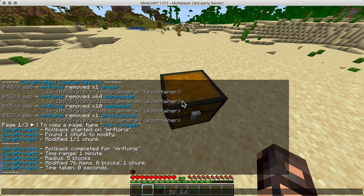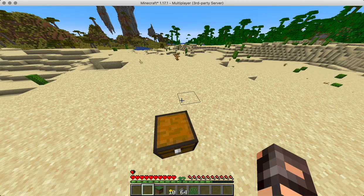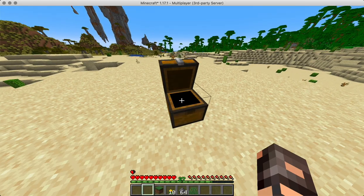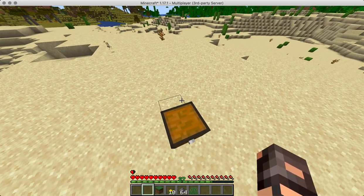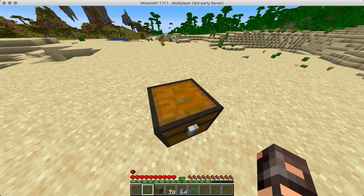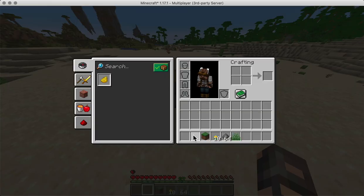So as you can see, they're still in the inventory but they are back in the chest. So the person that put the stuff in the chest gets their items back - it's back in the chest. So the rollback works.